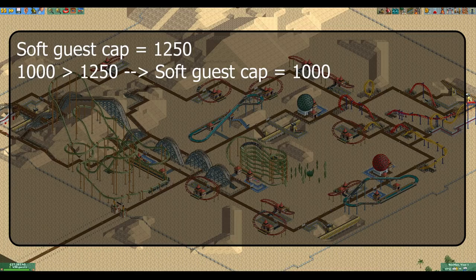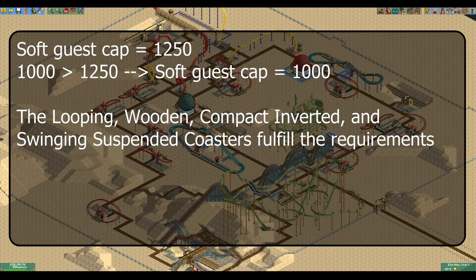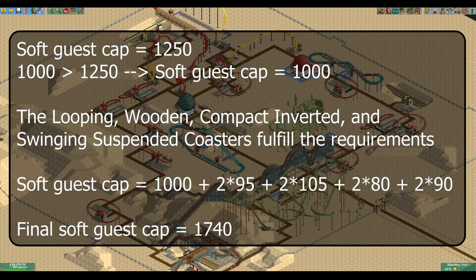Now all tracked rides will be checked again for their length and excitement rating. There are four tracked rides in this park that are over 600 meters long and have over 6 excitement: the looping coaster, the wooden coaster, the compact inverted coaster, and the swinging suspended coaster. Their values will now be added twice to our existing cap of 1000. So the wooden coaster will add 210, the looping coaster will add 190, and so on. This gives us a final soft guest cap of 1740.